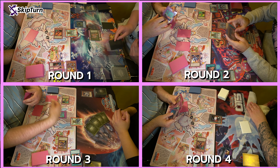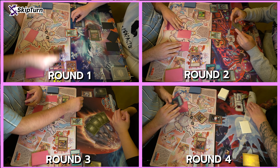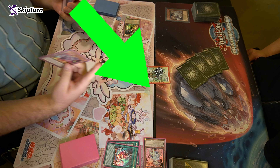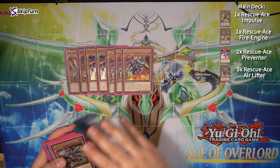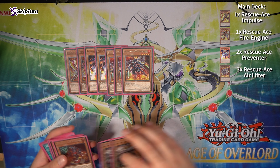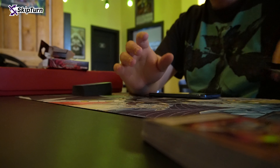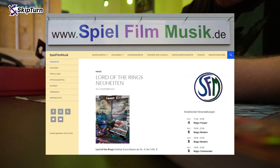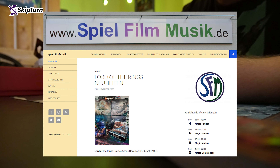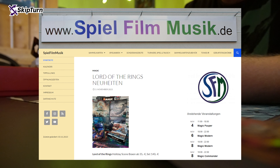I will quickly go over three of the four rounds and one game will be shown in a bit more detail, which is game three and was a real highlight, so stay tuned for that. I played Rescue Ace again — it was one-to-one the same list I did the deck profile about, so if you're interested go ahead and check that out. A huge shout out to Spielfilmmusik, the best OTS store in Berlin — if you're ever in the area and want some Yu-Gi-Oh action on Friday, this is definitely the place to go.